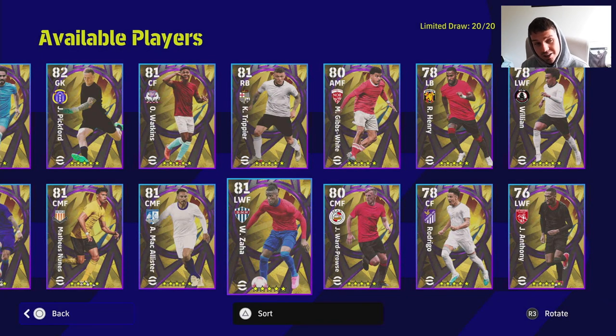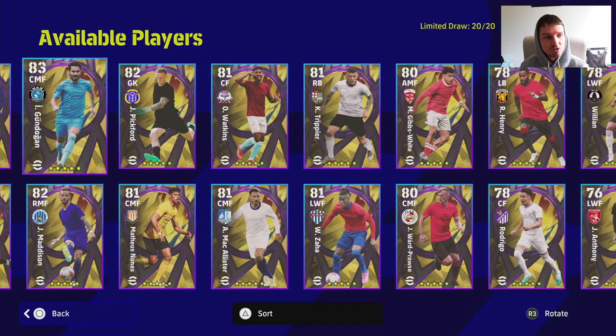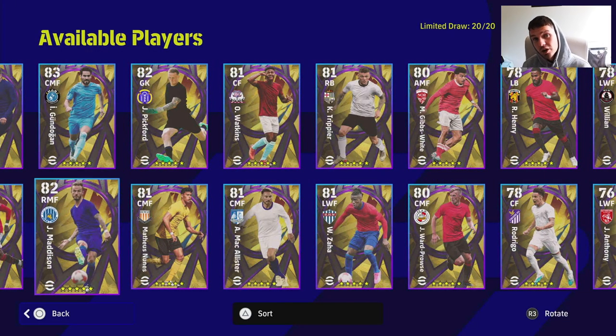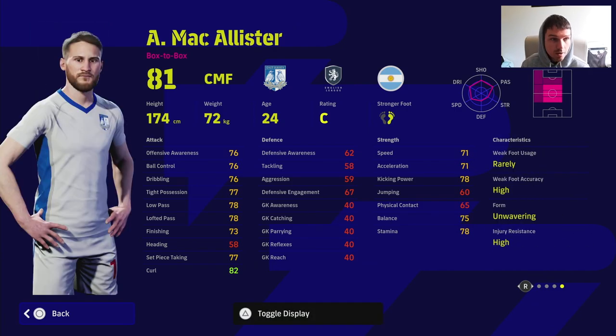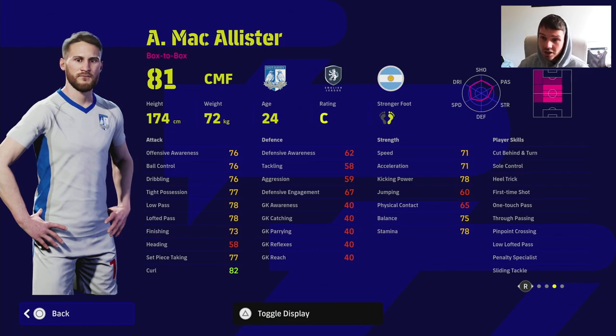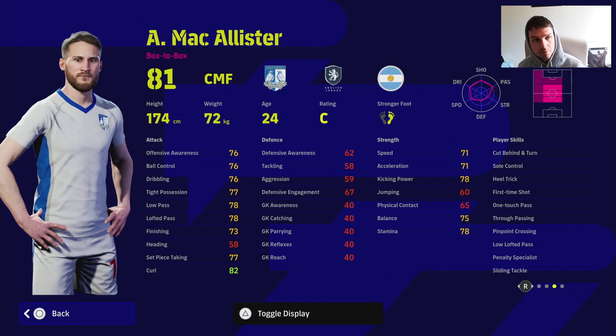There are 20 players in this. I'd also throw Pickford and Walkins in — yes, they're pretty decent players but they're not going to be the top draw. Madison falls into the same category as Ward-Pros and Gibbs-White — similar style players, not really at the upper tier, but good as impact players or for a 365-day contract. McAllister is an interesting one — fairly nice attacking stats, and he's got unwavering form. He has moved to Liverpool so keep an eye on how his value changes.